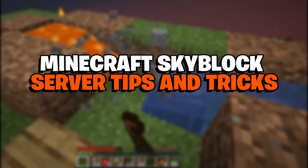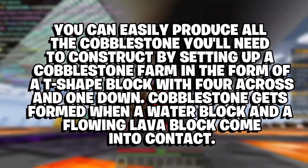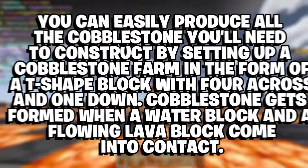Minecraft Skyblock server tips and tricks: You can easily produce all the cobblestone you'll need to construct by setting up a cobblestone farm in the form of a T-shaped block with four across and one down. Cobblestone forms when a water block and a flowing lava block come into contact.